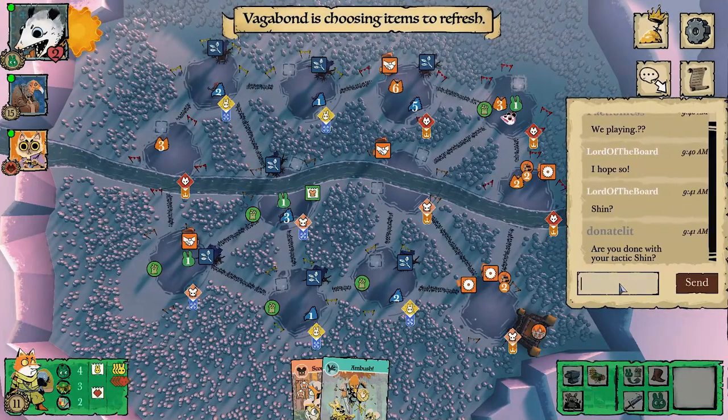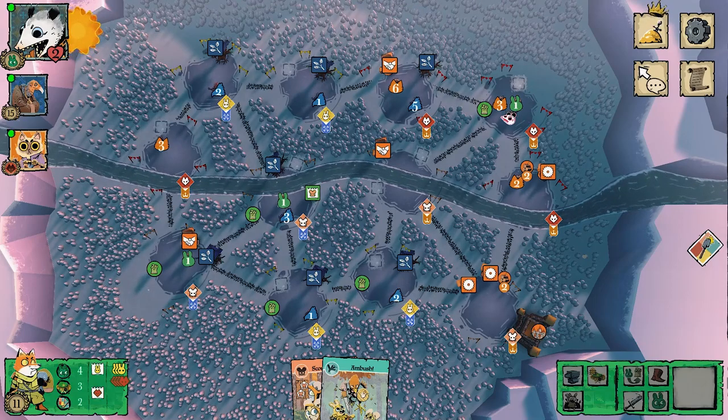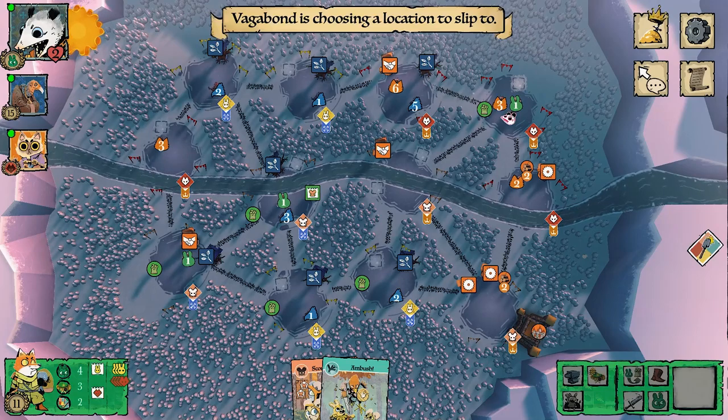The main problem for the Woodland Alliance on the winter map is not being able to get to the other side, but I broke through with ease because I never had to spend extra cards — I just walked straight through. This is definitely one of the ways you can deal with that problem on this map.